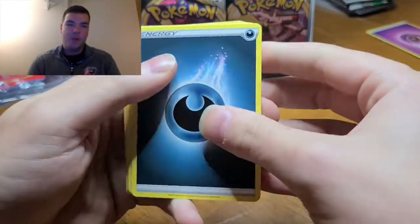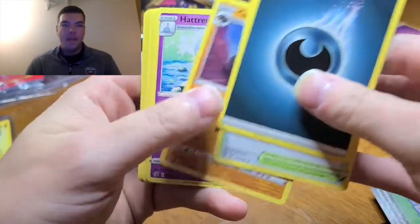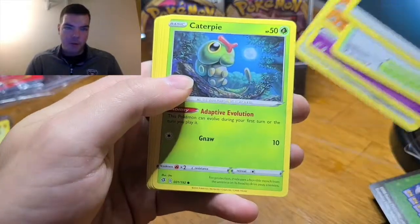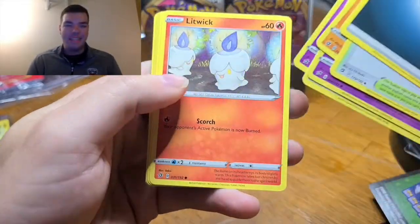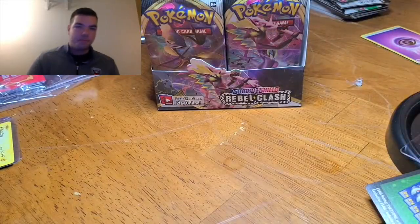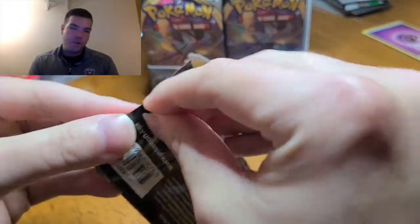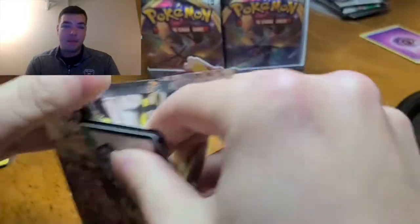We're going to get some good cards in this one. Dark Energy, Turbfield Stadium, Karkul, Hatrem, Galerian Meowth, Caterpie, Galerian Corsola, Litwick, Shinx, Galerian Meowth again — that's a popular card this time — and a Galerian Darmanitan. A lot of Galerian Meowths right now. Don't know how I feel about that, but hey. Like, we might be getting all the Galerian Meowths this time.